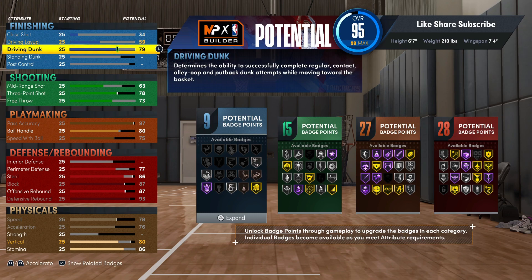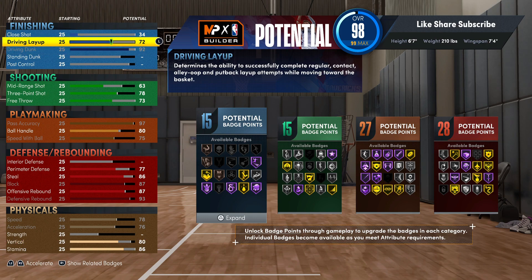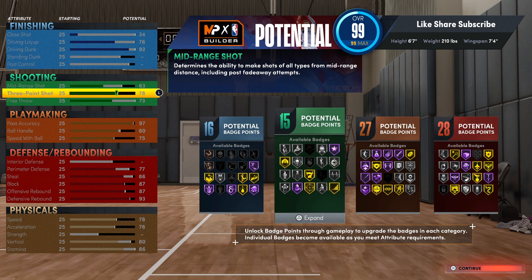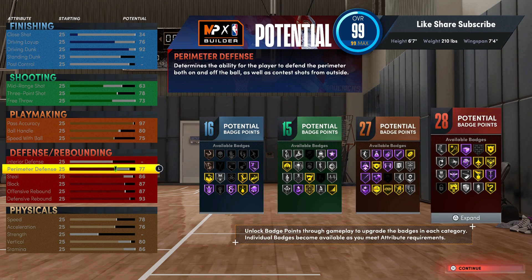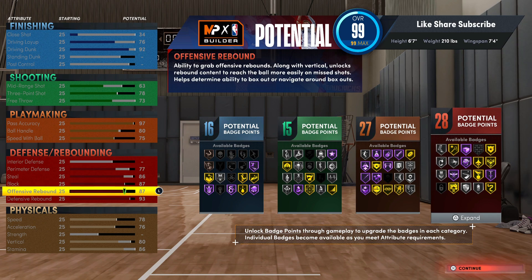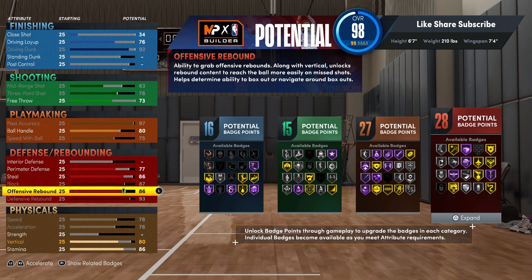For your driving dunk we're gonna get the contact dunks — we're gonna go 92. We went 75-76 on the driving layup, so you get silver mouse in the house. When you push point with this build, depending on what game mode you're in and how y'all are running your lineup, you might have a smaller player on you — so mouse in the house is a good badge you definitely might want to have.